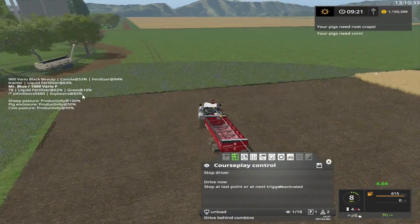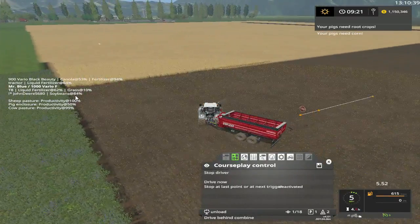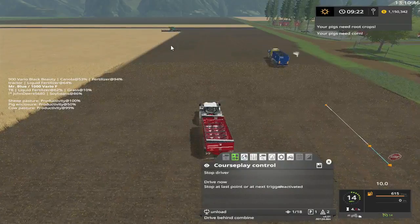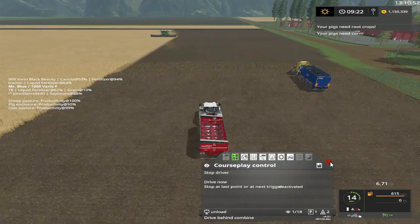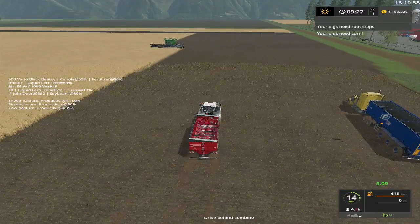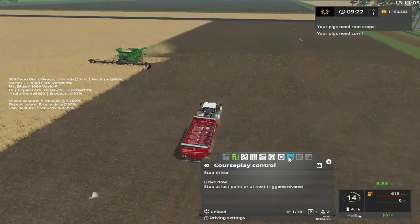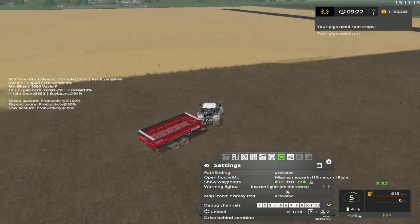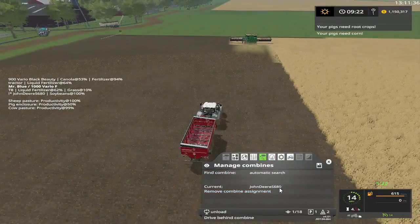And our combine — there he goes. Where's our combine at? The John Deere is at 84%. Hopefully he'll unload on this side all the time. And as you see down here, 'drive behind the combine' — as there is another — you can see what it says to John Deere there.